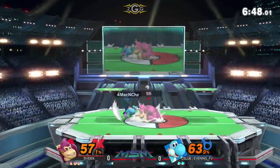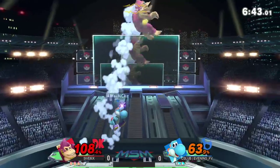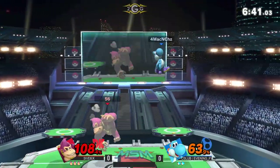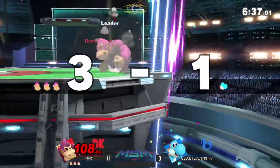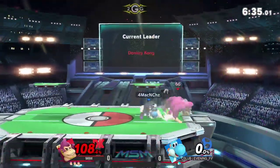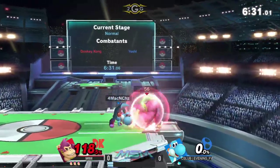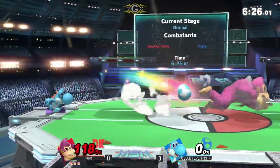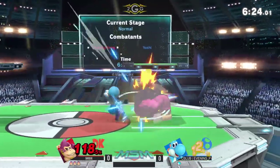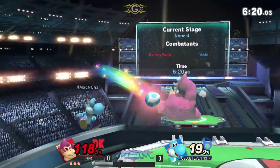Here's a big combo potentially — yeah, gonna pick him up again. Reads the air dodge, very nice, or reacted to it off a great situation. Just gonna pick him up, juggle him three times. And that last mix-up — the turnaround cargo down throw — if you do a different variation they have more opportunity to tech, but that variation makes it so DK will be able to act first. Very nice stuff.